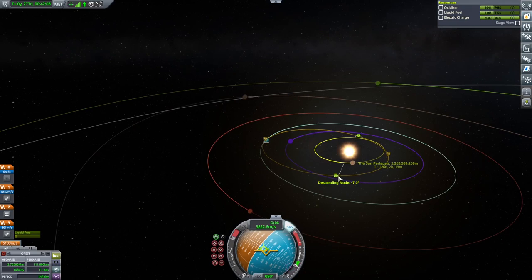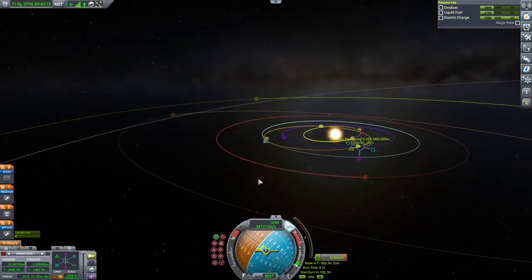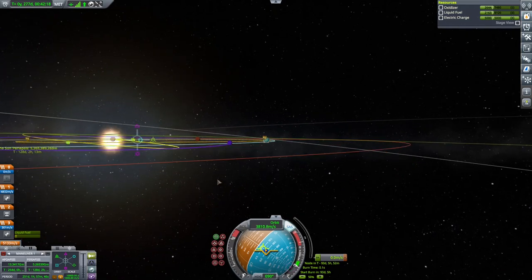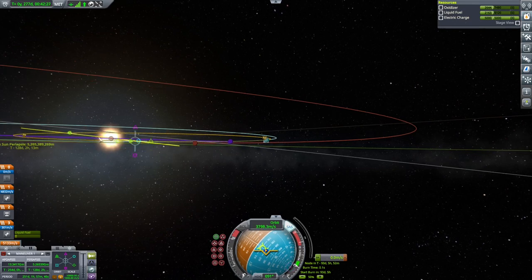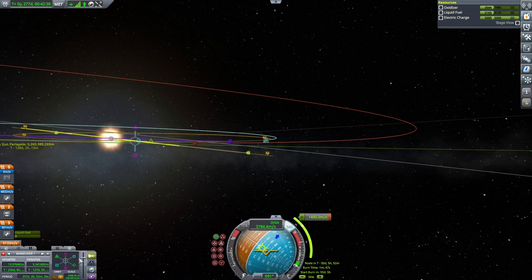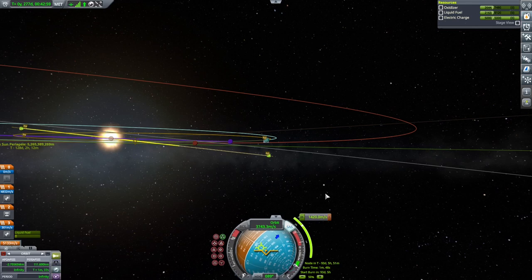Next we want to go to our descending node and see what an inclination change will look like. What I normally do is line up my target plane to where it's just a single line and then match mine down to it. That's about another 1400 Delta V, and the Delta V map cost for this burn is 2520, so we're under budget on that. I need to move to this node and then warp to that position — it's going to be another 93 days out.